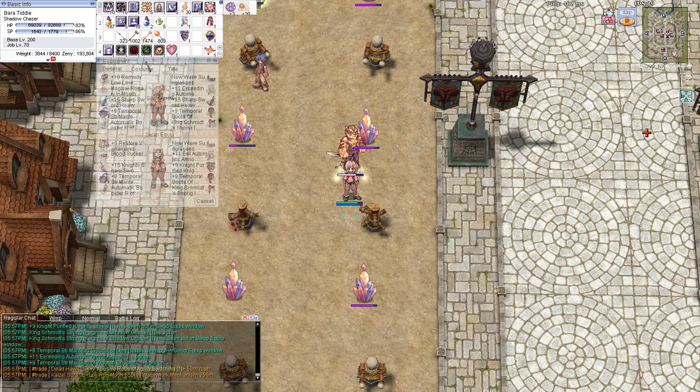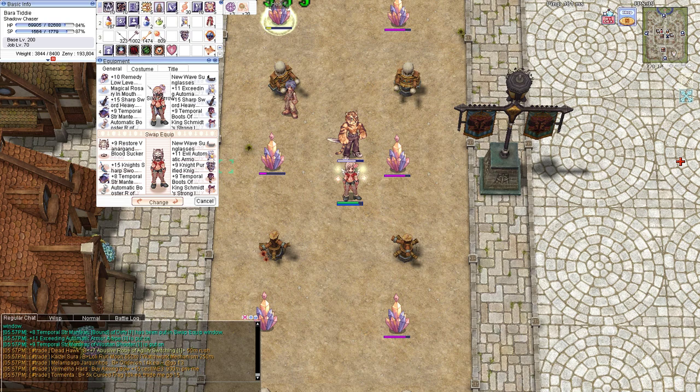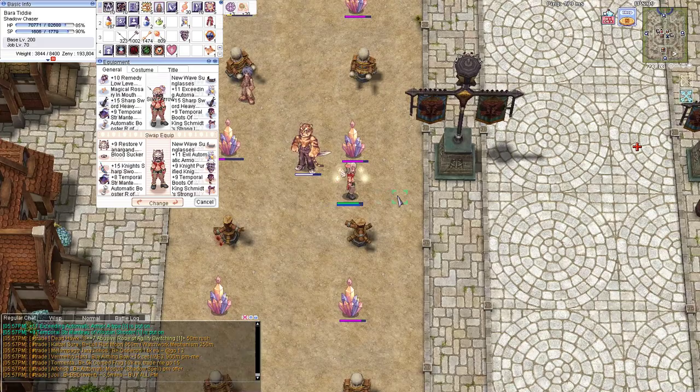Hello! Today I will just do a small showcase of my current build with Shadow Taser. I'm currently using two builds: the Fatal Menace build and the Triangle Shot build for overall farming and doing instances. This is like the most common equipment that you are going to see on most end-game Shadow Taser players.